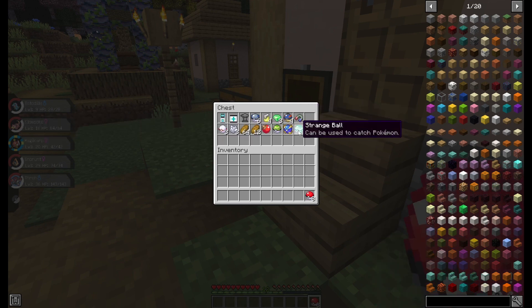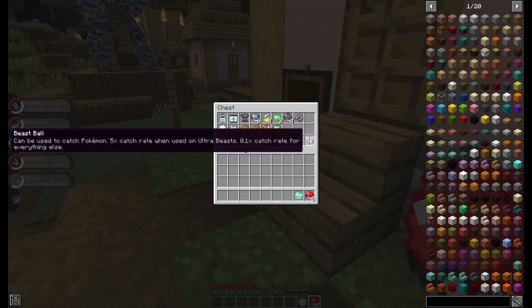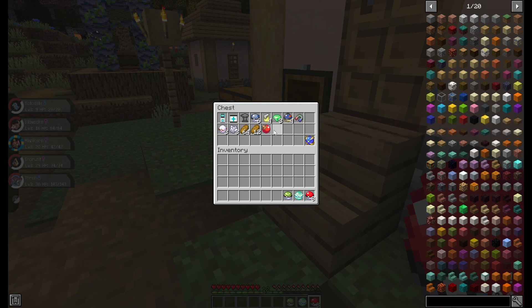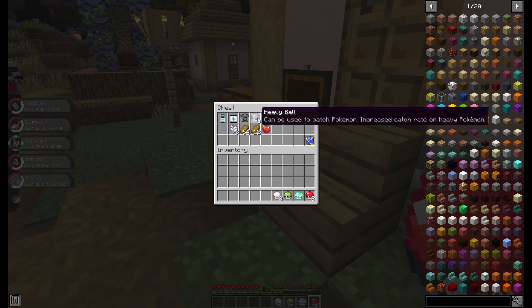This one can be used to catch Pokemon — Ultrabeasts, 1% chance — so it's like a Master Ball, kind of. Not quite, but it's almost a guaranteed catch. This one is for low-leveled Pokemon, increased catch rate. That's a Premier Ball. And this is a Heavy Ball, which works best on Heavy Pokemon.